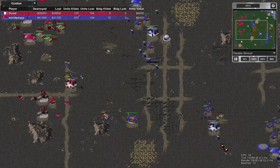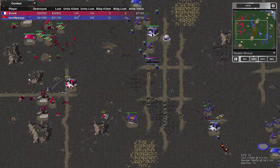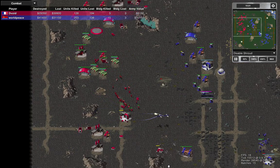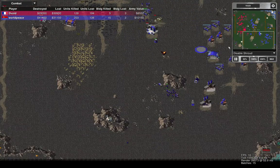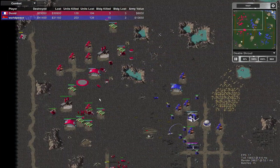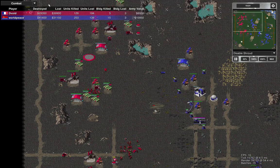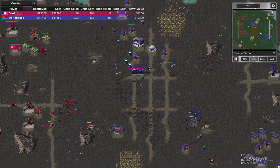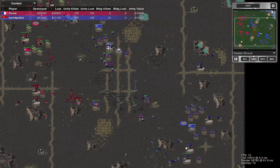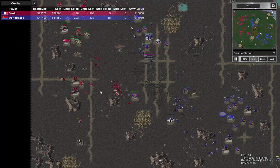Army values are probably about equal, except he's ahead because he's got aircraft. I should have built AA guns, but I had no radar dome at this point — I should have built one by now and I would have been able to make use of this chance I've given myself. My opponent has paused to regroup, but he's got the tech — that's where I've failed.